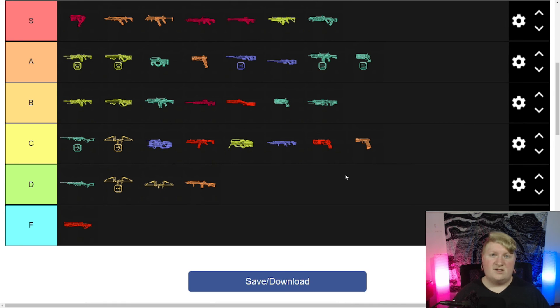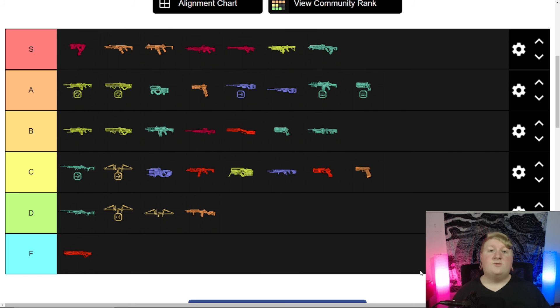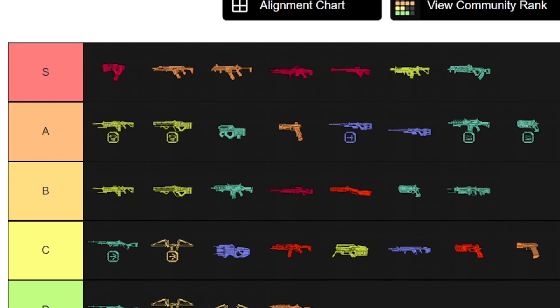To wrap this up — S tier: care package Alternator with Disruptors definitely S, normal Alternator probably A or S; R-301 S tier; R-99 S tier; Spitfire care package specifically S tier; Triple Take non-care-package S tier — in care package it's about an A because you never get it; Volt SMG S tier; Flatline S tier.